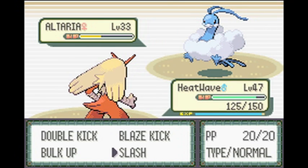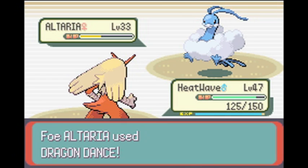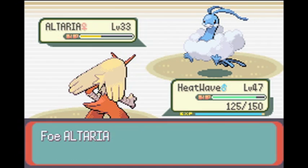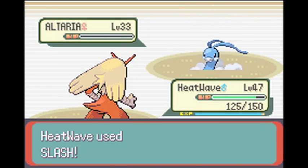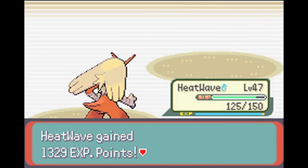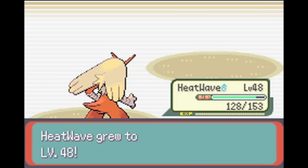This is the Dragon Dance move, and see — it's going first now because Dragon Dance really boosts the attack and speed. Seriously, it can change the whole effect of a battle. Level 48 Heat Wave.